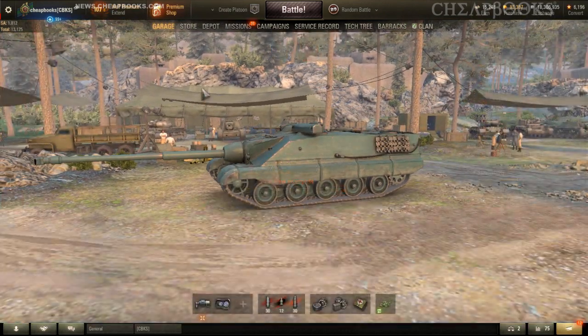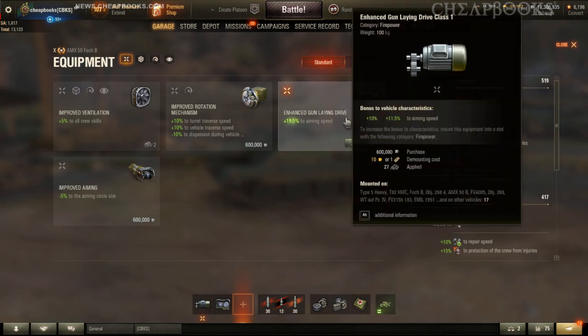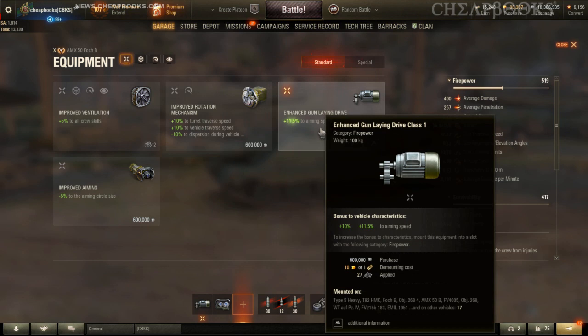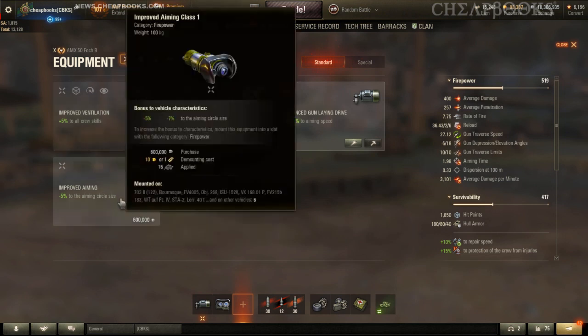In terms of equipping, you're probably going to want the gun-laying drive, improved rotational mechanism, and improved aiming — those are all good choices. Keep in mind that if you are moving, you use the rotational mechanism, and if you're stationary, you use the gun-laying drive. If you believe you're parked all the time and won't move, use a gun-laying drive. Vents work in all cases, and improved aiming works in all cases. If you're going to be firing at vehicles that are far away, you'll probably want the improved aiming.